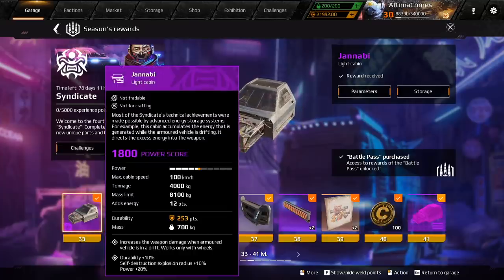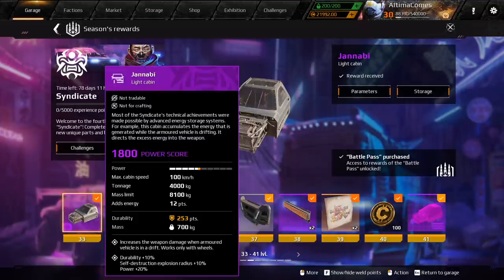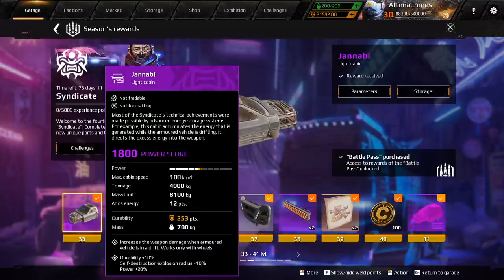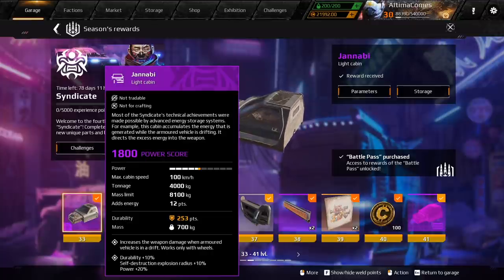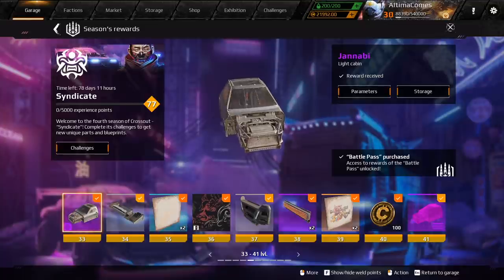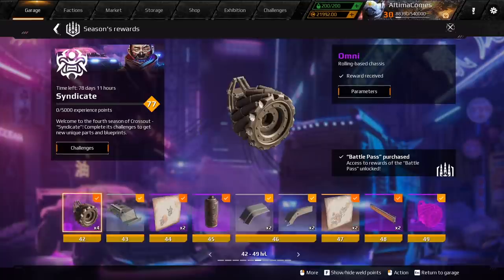Here's a new one — the Janabi light cab. This is like a drift cab and it's really interesting looking, kind of exposed. Basically as you're drifting, it takes the energy from the drift and puts it into the weapon, increasing weapon damage while the vehicle is in a drift. It only works with wheels — I'm not sure if Omnis count or if strafing qualifies as a drift. I think you need the camber wheels, but basically it just funnels energy into the weapons.